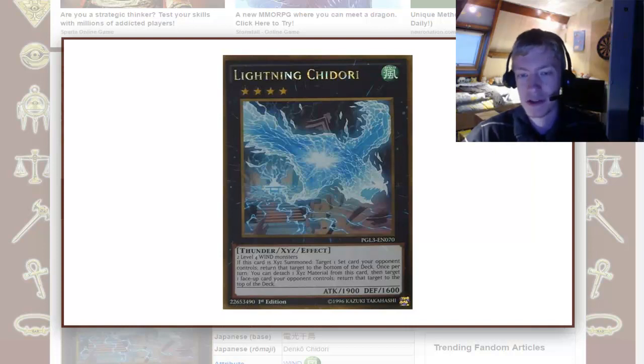It's the other effect that's also quite useful. You can detach an Xyz material from this card — the first effect doesn't need that, because it's only a trigger effect upon the Xyz summon. With the second effect, you can detach an Xyz material from this card once per turn. It's an ignition effect: target a face-up card the opponent controls, and return that target to the top of the deck.